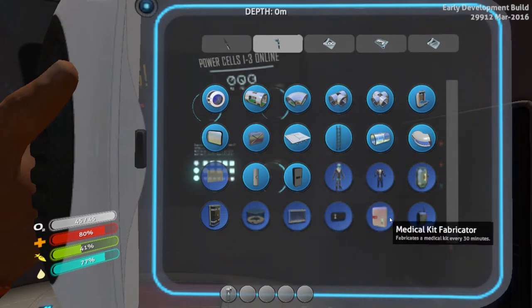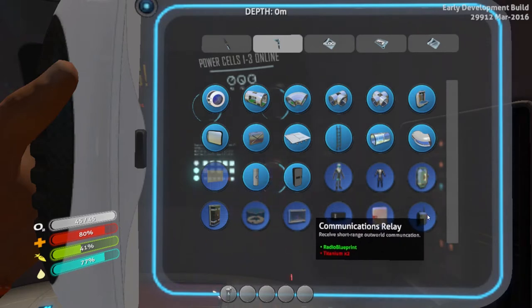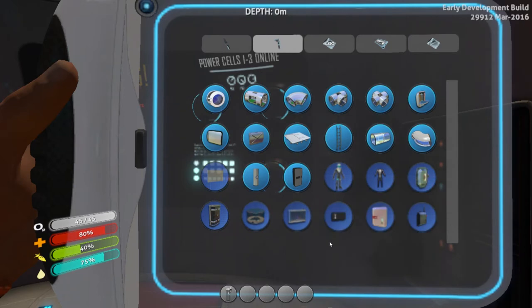The medical kit fabricator is new since my last playthrough — it makes a med kit for you every 30 minutes, which is really useful. You've also got a communications relay, another new one — you'll occasionally get messages, possibly from another survivor. I did get a message in my prep game, and he was just commenting that I'd been underwater a little too long. That's what you start with, and there are more blueprints you can unlock later on.